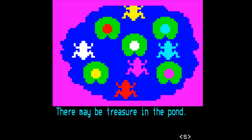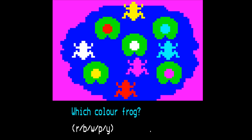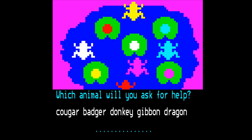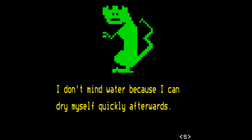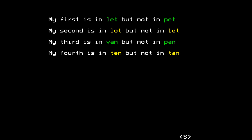Pond. There may be treasure in the pond. Will you look beneath a frog or a water lily? Let's look beneath a frog. Which colour frog? Pink. Dragon. Fair enough. We're getting slightly into 'this doesn't make any sense' territory again. It was going so well — so well with the educational content up until this point. This riddle will name the treasure. My first is in lit but not in pet, so L. Love — oh that's nice. So far we've got friends, love and sweets.